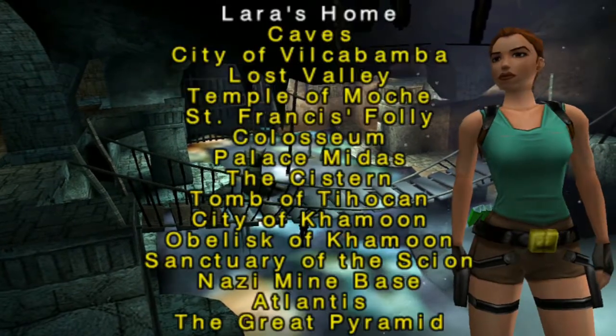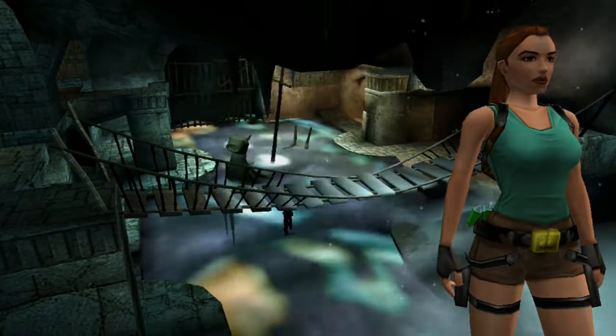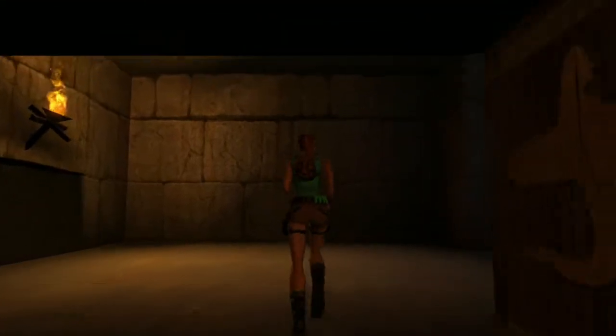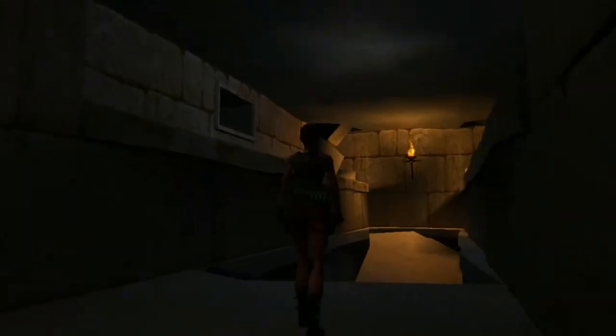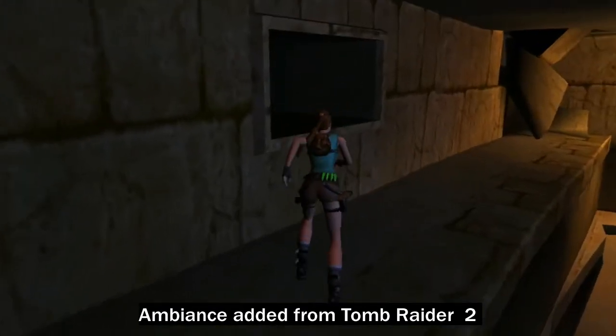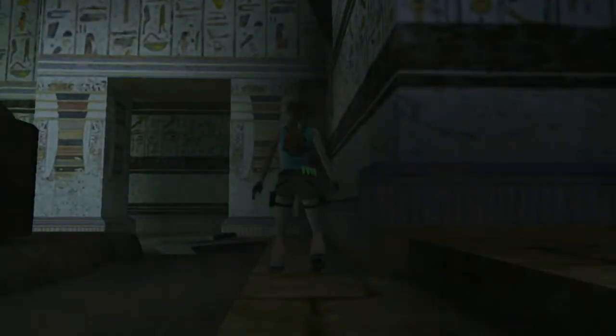Welcome back, this is Tomb Raider 10th Anniversary Edition by Core Design — it's a PSP port being transferred to PC. It's broken; they're trying to work on getting it into a working state, so I'm just playing the levels one after the other showing what's going on. I don't remember these Karmoon-type levels much, other than there was a cat temple and a couple of sphinxes. I've just gone through a wall there — that's not supposed to happen.